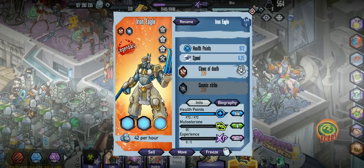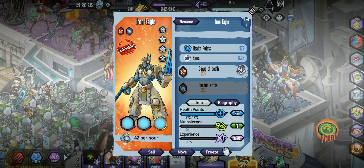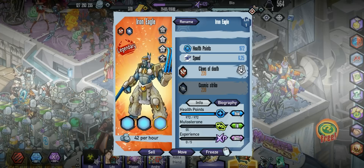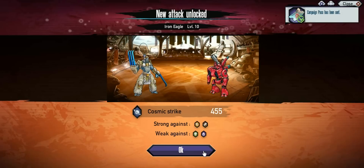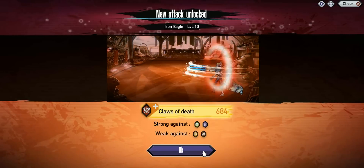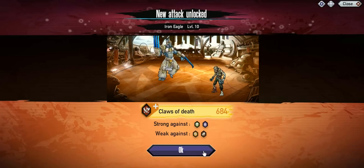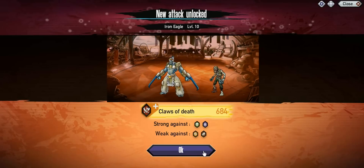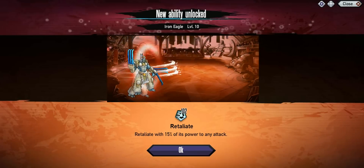What's going on guys, Bob here back with some Mutant Genetic Gladiators. We're gonna be checking out Iron Eagle. I did get this from the jackpot slot event — that's how I got it. It was in the shop, I think it still is, for like 2k. There's also a silver version you can actually get, but you are gonna need this from bingo. It does look like a pretty good mutant — it's only been out for a little while.